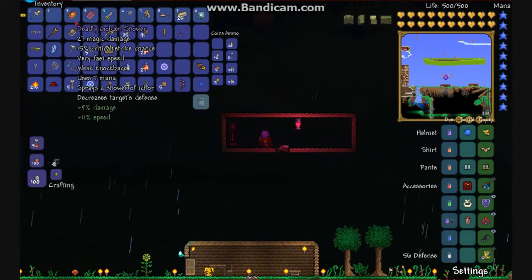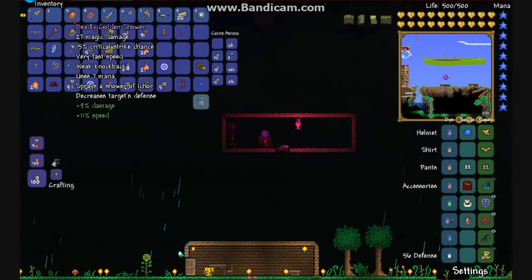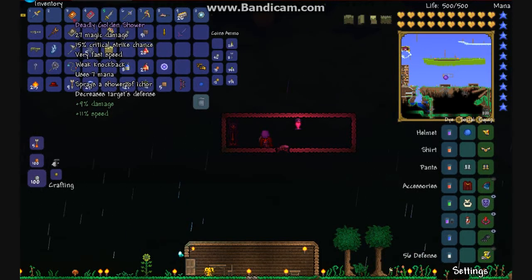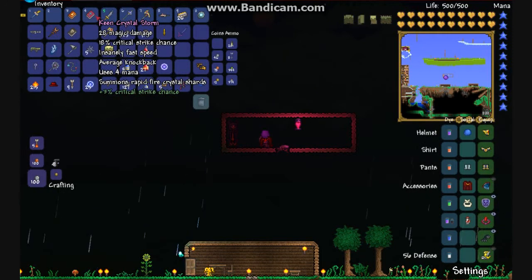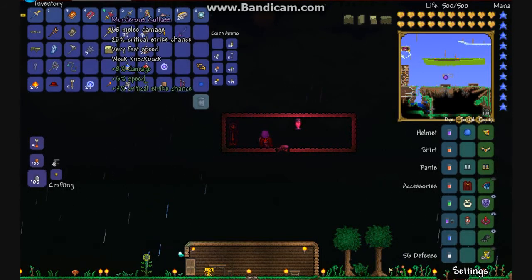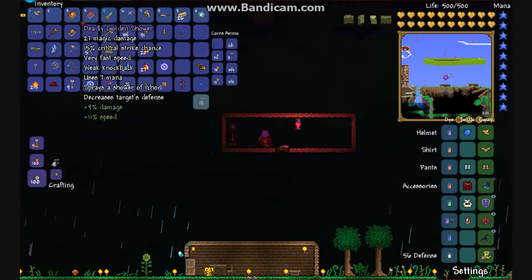And then I got two books I used. The Deadly Golden Shower — that decreases the target's defense, and with the Deadly prefix I got plus nine damage percent and plus eleven percent speed. I've got the Keen Crystal Storm — I didn't use that much, but it's plus three critical strike chance. And I got the Murderous Cutlass, which is obtained by killing pirates during a pirate invasion. It's really good, it's a very fast weapon.